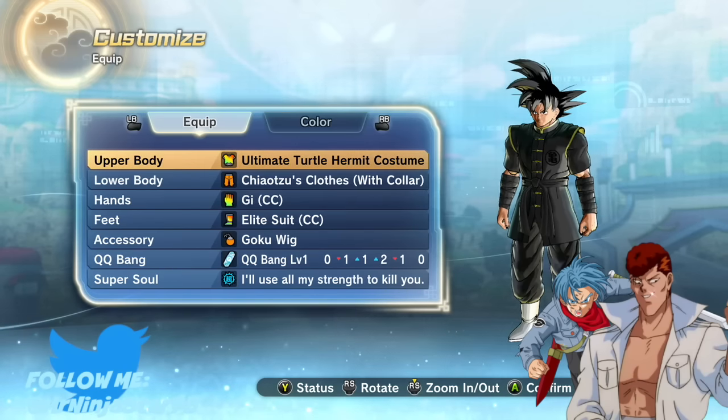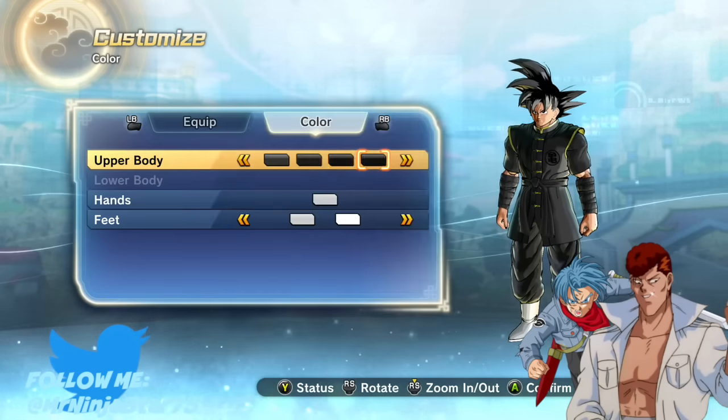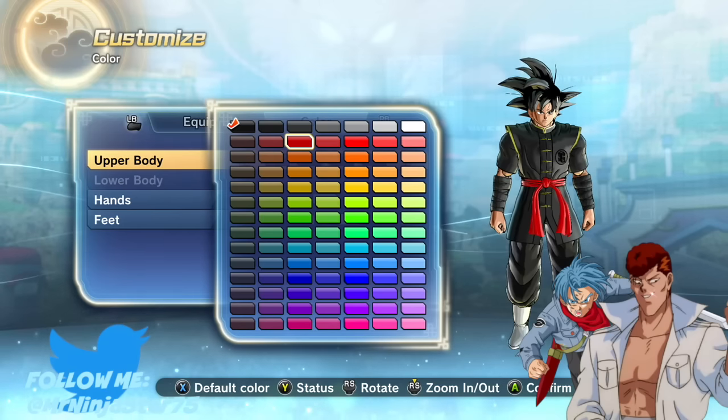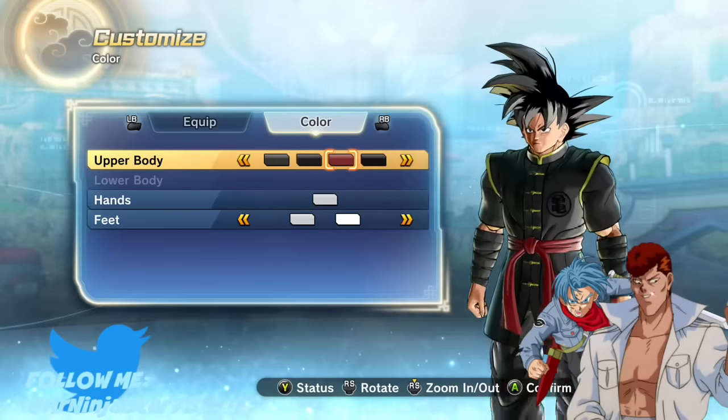For the upper part of his body, you're obviously gonna need the Goku wig, and I believe you can obtain this by buying it in the shop or doing one of the Ginyu Force missions — I don't remember which one, but I know it's one of those two. You gotta redesign it to the point where nearly everything is black, aside from his belt where it's red.